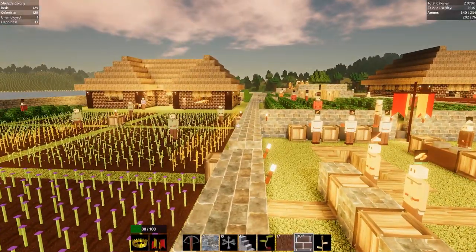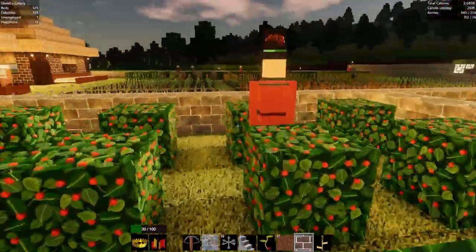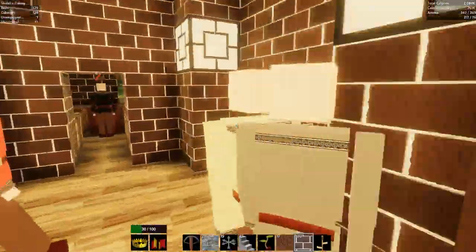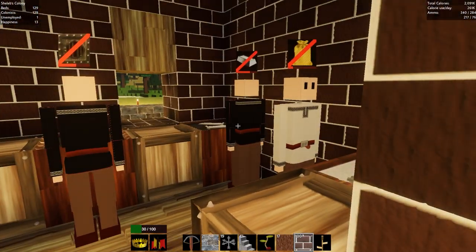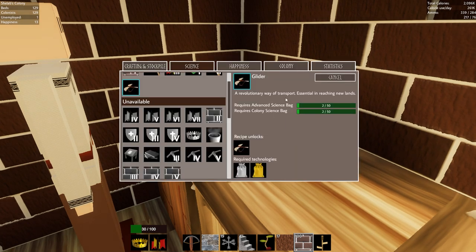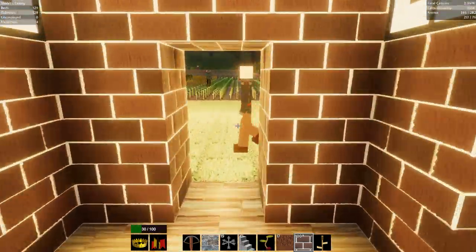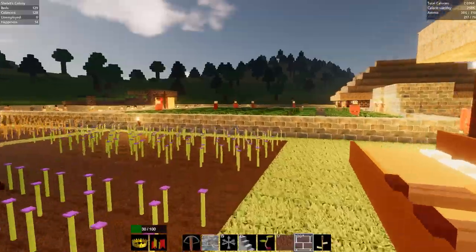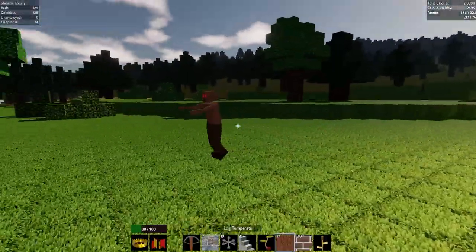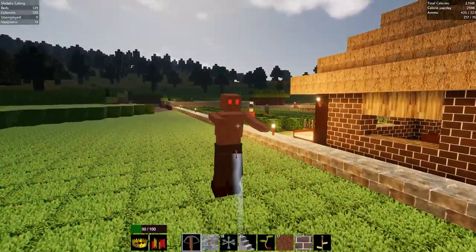I just need to make sure they've got enough stuff to make the advanced science bags, so I'll pop in and check on the guys making the science bags to see if they have enough stuff. It doesn't look like they do though. So what do we need to make a science bag? Oh no — monsters are in the base somewhere! The construction workers are trying to get out, and there are still zombies around. Mr. Red Zombie — boom, boom. Stop killing my dudes!